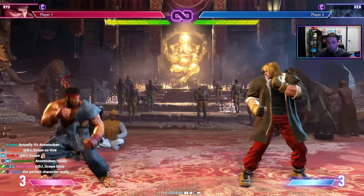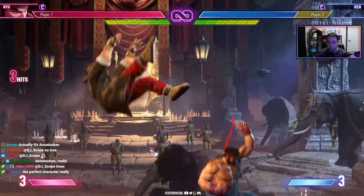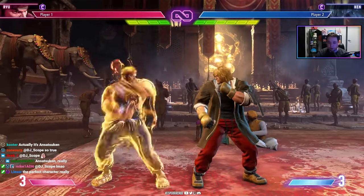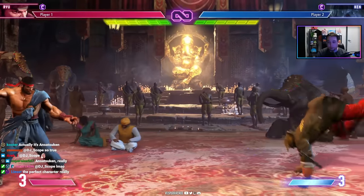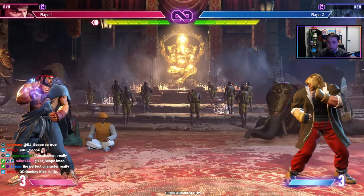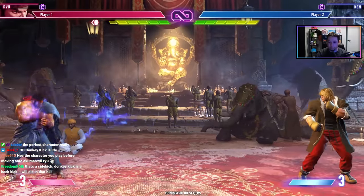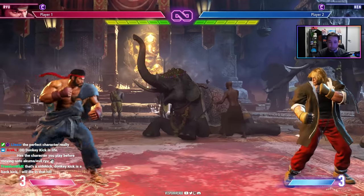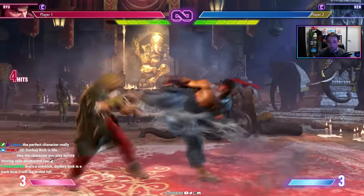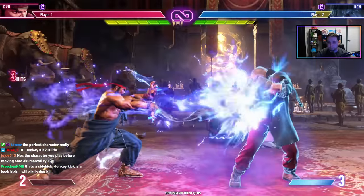In Street Fighter 6, Ryu has some new tools. His donkey kicks are good surprise attacks, relatively safe on block, and OD versions deal solid damage. He also has a new palm move good for blockstrings and confirming into his level two super. Additionally, doing down-down punch will amplify his next fireball — making it super fast, multi-hit, and capable of beating other fireballs. It also knocks down and passes through opponent projectiles.